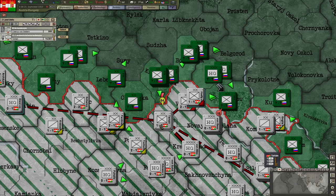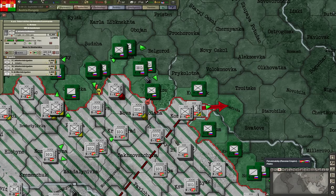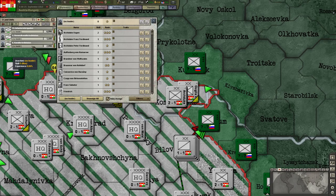Let's move that 15,000 here to support that 14,000. We've got really low supply here, so let's just cancel this attack. We'll just try to work some encirclement going on.